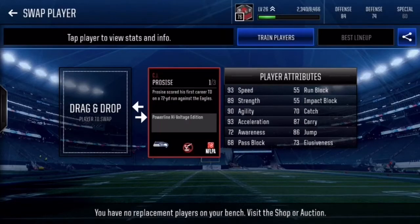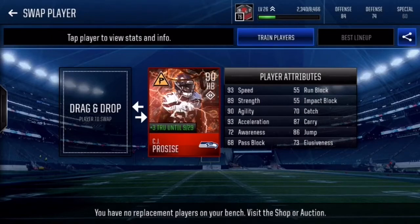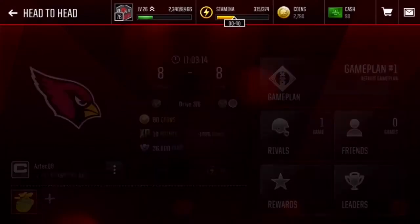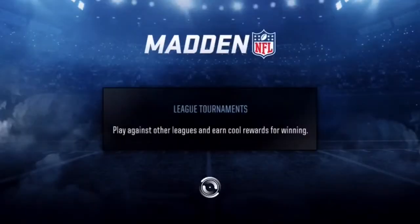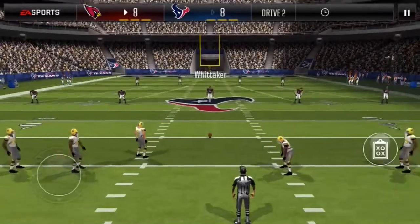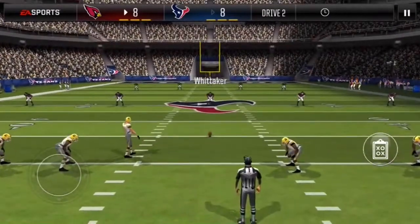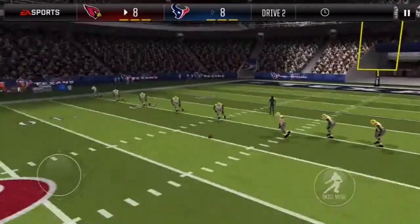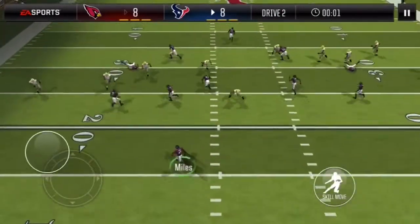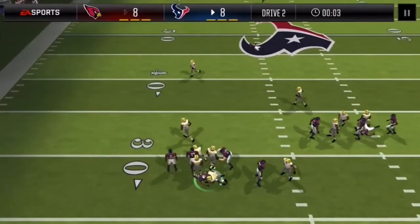He's got 89 speed, 89 strength, 86 jump, 70 catch, not very good run block, good agility, good acceleration. Seasons are extremely easy, especially since I'm in my first season right now. So we're just going to play some head-to-head and show you guys how this card plays. It's going to be nice seeing how this 90 overall CJ Procise performs — I haven't used him in a head-to-head drive yet.